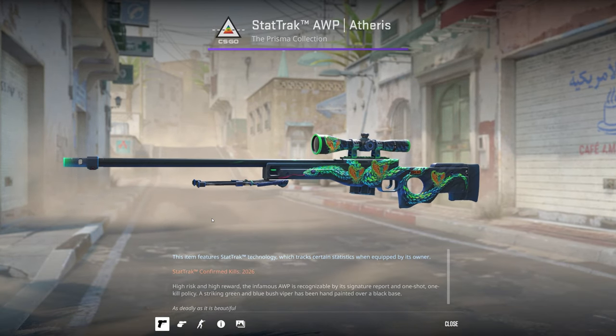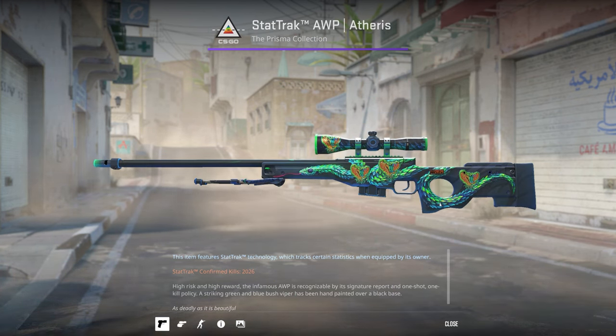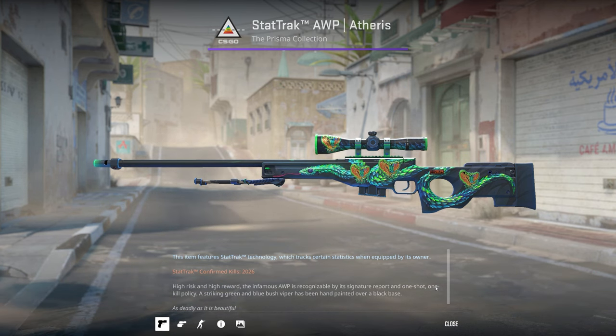I've got a StatTrak Minimal Wear AWP Atheris. I saw this one on the market and just loved how well the stickers work with both the theme and the color. They add some orange accents which make the skin look a bit nicer in my opinion.